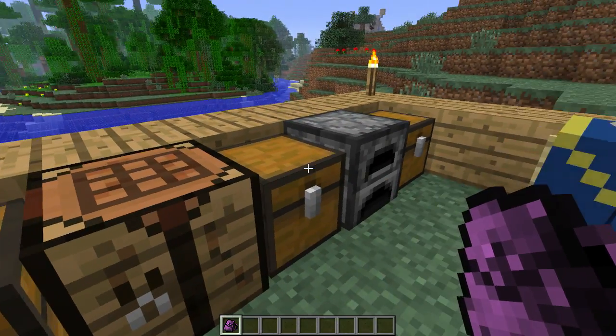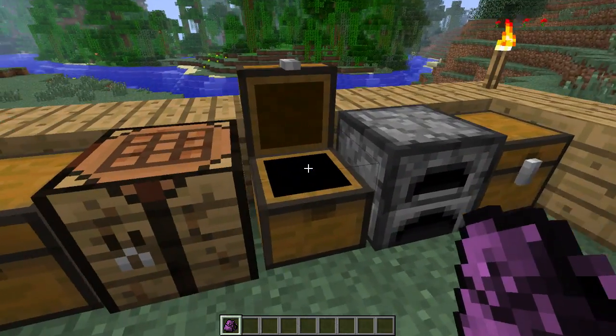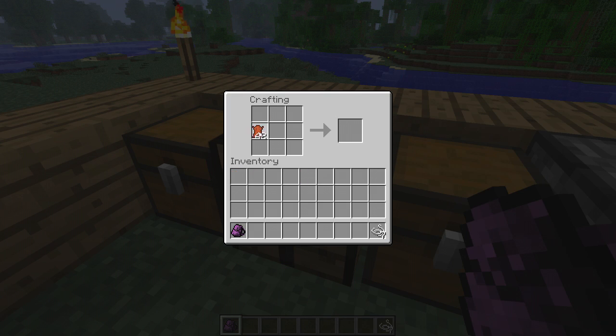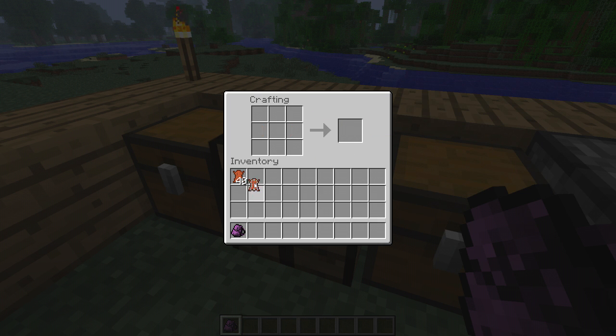To make a bigger one, like this one in the middle here — which is like a double chest — what you need is the bound leather like this here. How you make the bound leather is on the left hand side with two leather and seven strings. If you do that just to show it... there, bound leather.